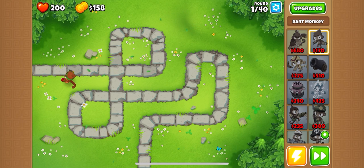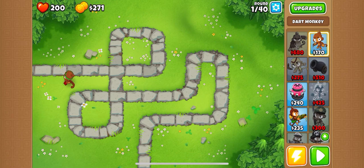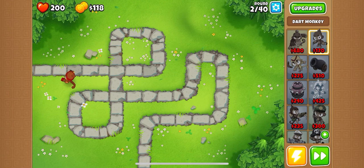This is easy mode. In the top left corner there's 200 lives, and a little to the side there's 160 or 170 points. The round is 1 out of 40. When you beat the round you can hit free play and go as long as you want. To win in easy mode it's 1 out of 40. In medium mode it's 1 out of 60, and lives start at 150 instead of 200. In hard mode you start with 100 lives and have 80 rounds before you win.